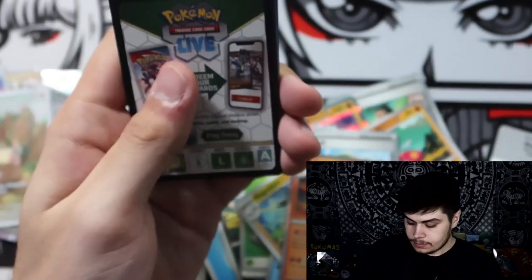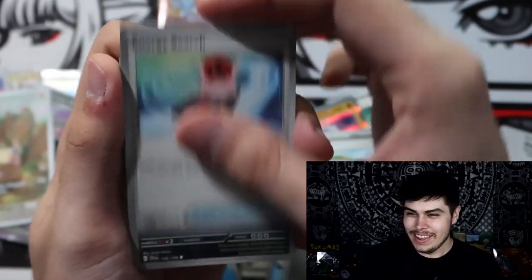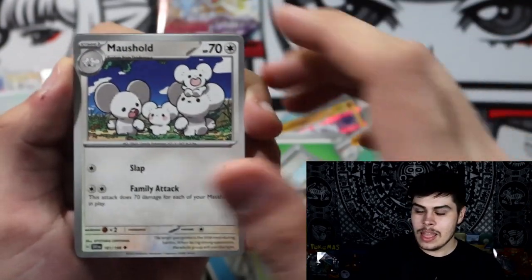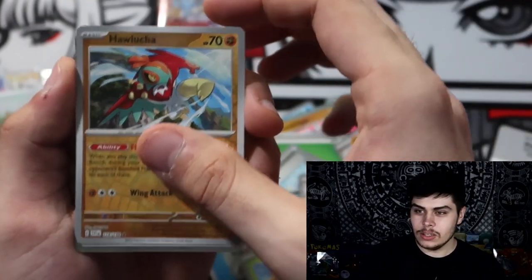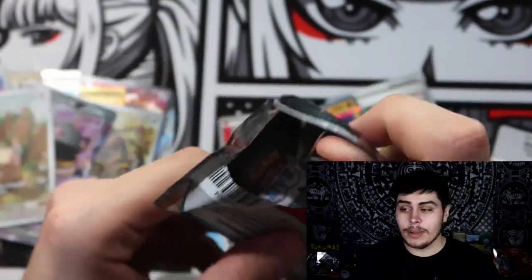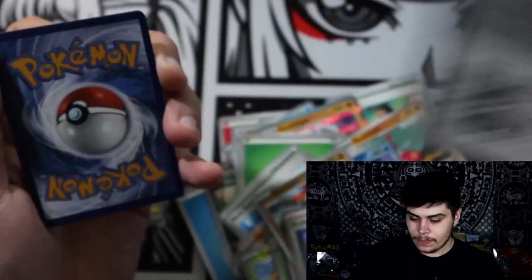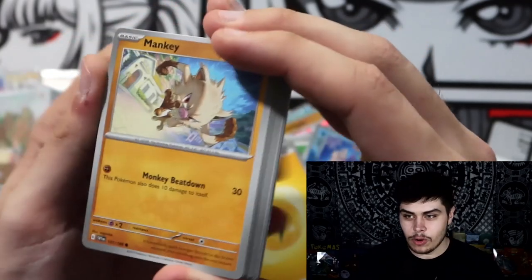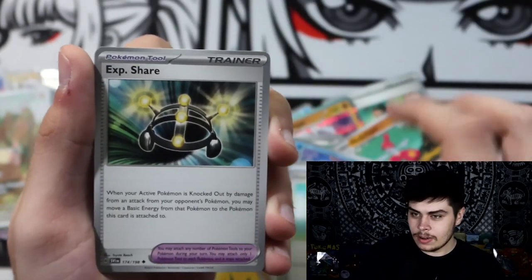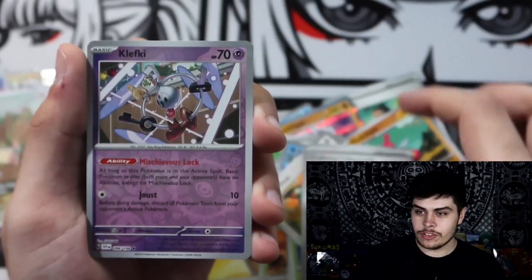Hopefully we can pull something pretty hype. Water Energy, Grimer, Maschiff, Spewpa, Metang, Penny, Metagross, Quaxwell, Tandemaus, Mona, and an Annihilape — boom! Three more packs to go. Grass Energy, Crushing Hammer, Starly, Shroomish, Penny, Metagross, Quaxwell, Magneton, Nest Ball, and an Armarouge. Two more packs ladies and gentlemen — let's save that Gyarados for last. Energy Search, Grimer, Bruxish, Cacnea, Salamence, Toadscool, Mousehole, Wiglett, Hawlucha, and a Professor's Research.